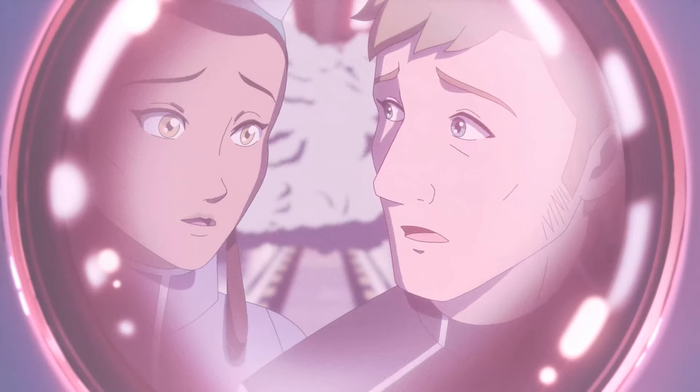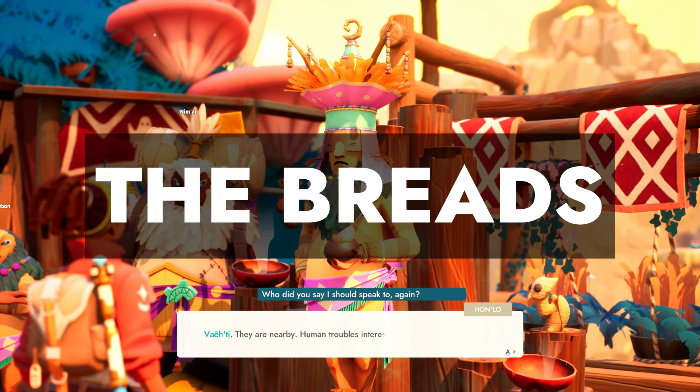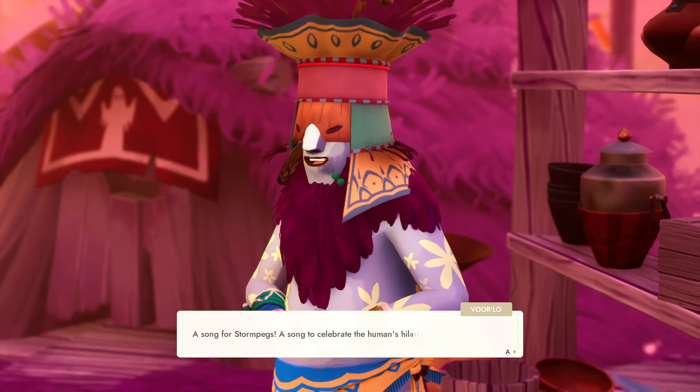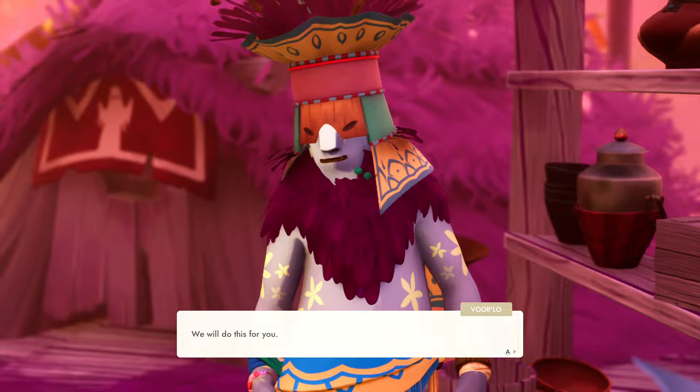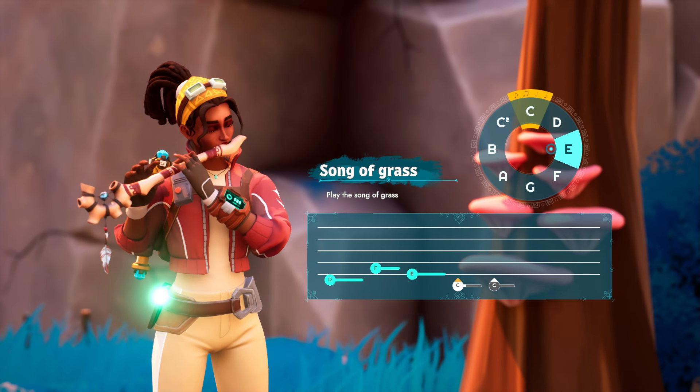After a bumpy landing and a traumatic flashback, Vic encounters the indigenous and genderless Nam people — or the breads, as my non-obsessed wife kept calling them. Half offended and half amused by Vic's offer to teleport them off planet to escape the withering, the quirky breads — I mean Nam — nonetheless give Vic a flute and teach her the songs of each ecosystem.